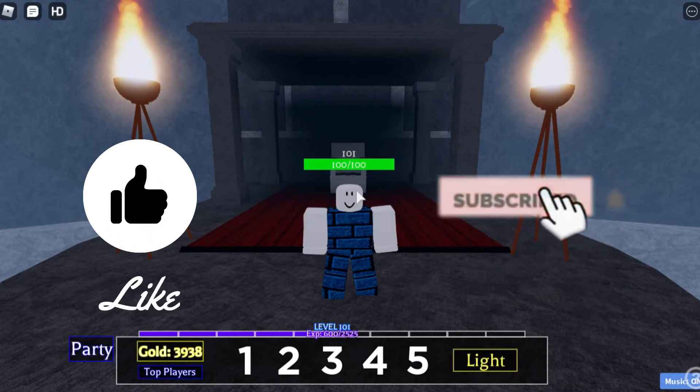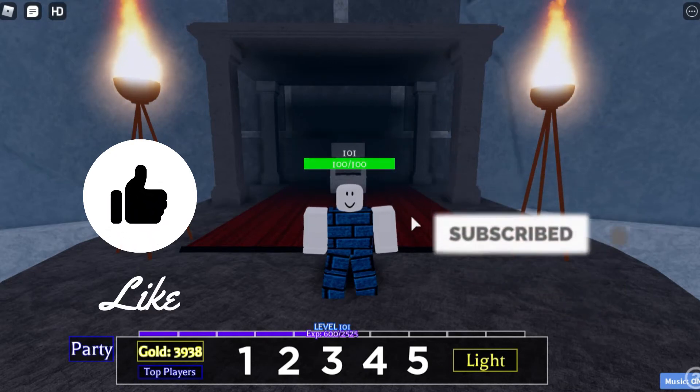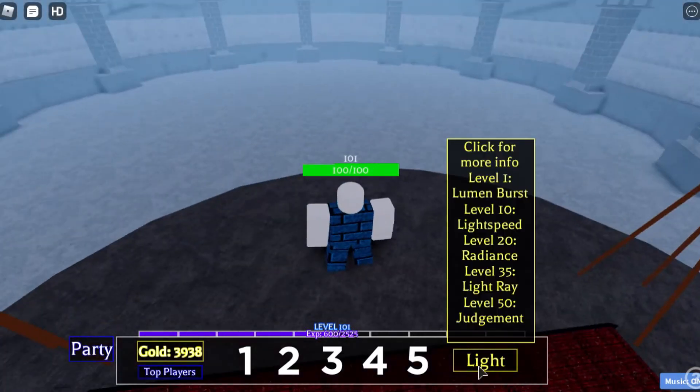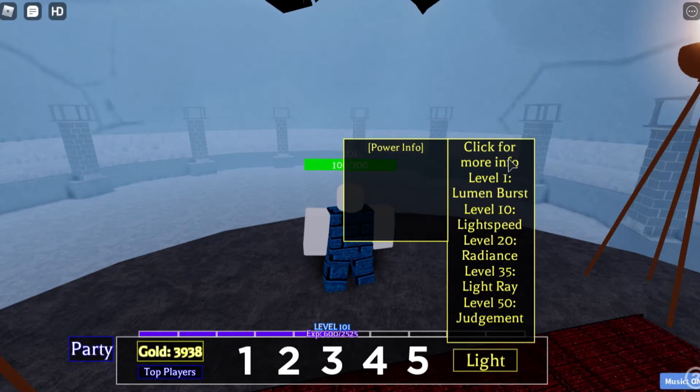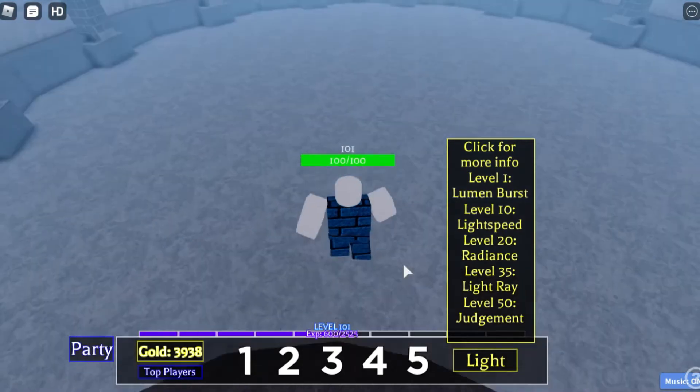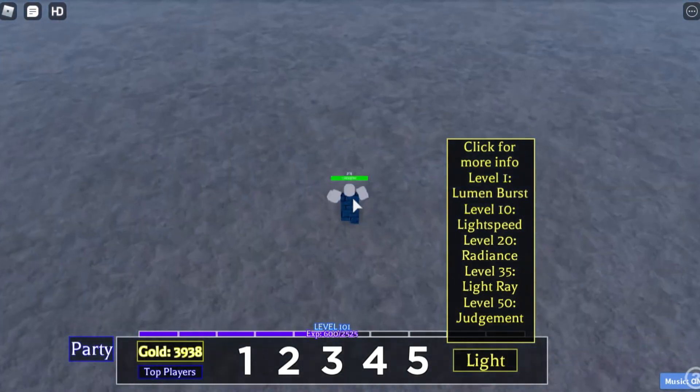Hello guys, welcome to this video. Today we are playing Primordial Arts and I'm going to showcase this magic I have. This magic is light — it's a rare magic. It has no power info, meaning no buffs like colors or anything like that. It's just a normal magic.